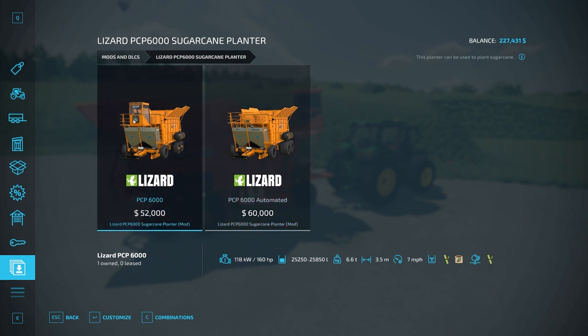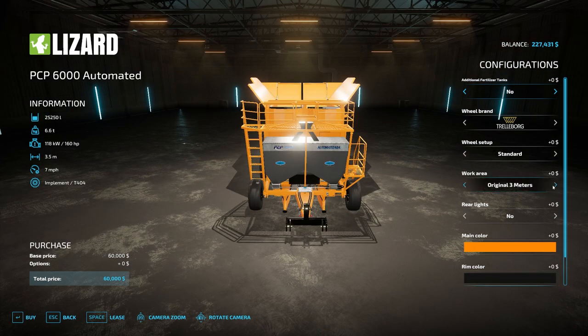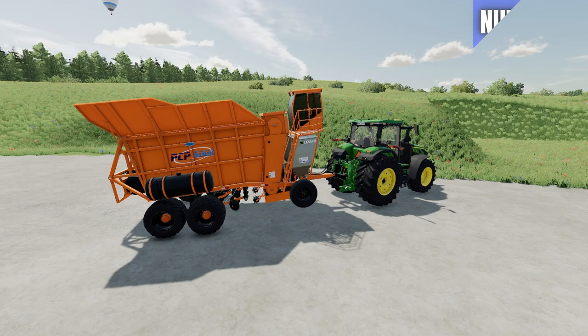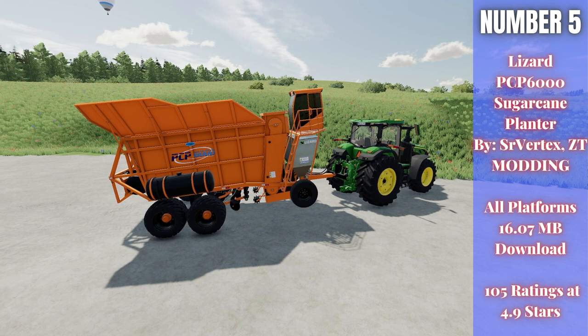The PCP 6000 requires some input from the cab; if you want it fully automated I'd recommend that version. You can choose the original 3-meter working width, or bump it up to 6 meters, 8 meters, or all the way up to 11 meters. The seeding capacity is 24,000-plus seeds, so you can get out there and get after it especially at 11 meters for a long period of time.